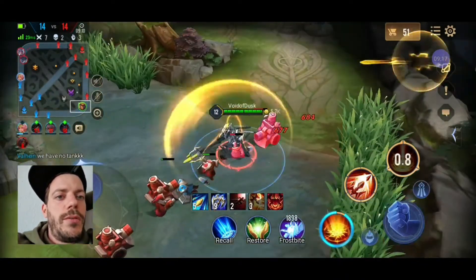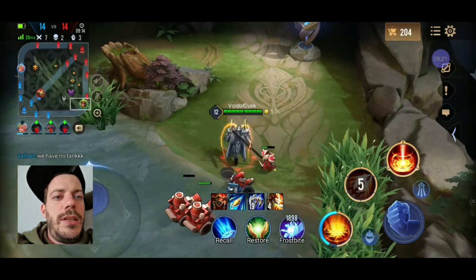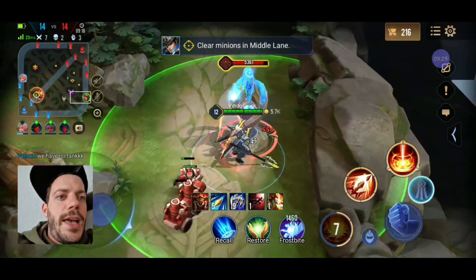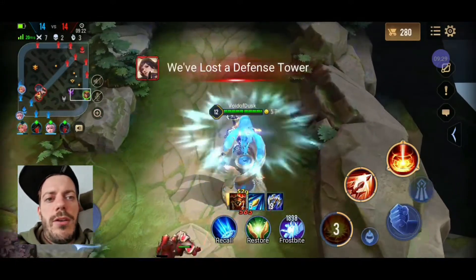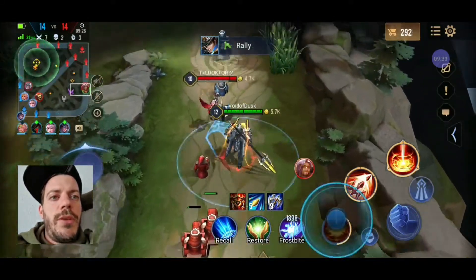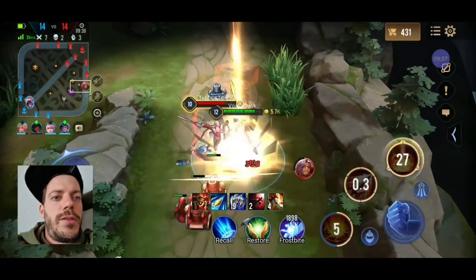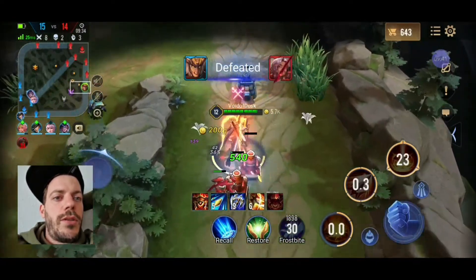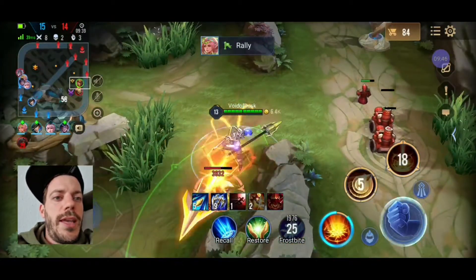We have no tank, I know, but that doesn't mean you need to fight in the thick of things. I decided to go for the tower and push solo lane by myself, since everyone was occupied on the mid lane. I thought, I've killed Florentino once - he wants to be killed again. So I went for it.